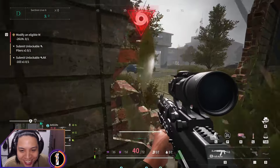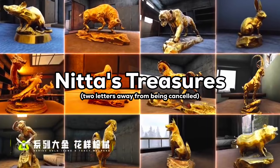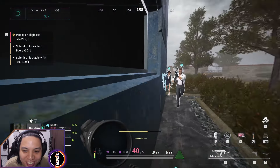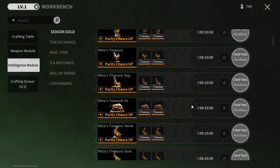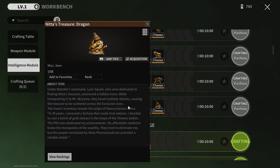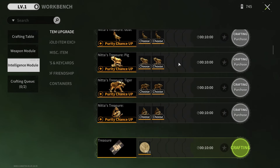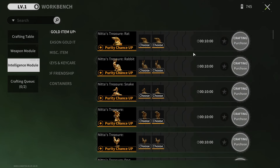First off, we have the Chinese zodiac statues, or as we call them, Nita's Treasures. These are animal statues made of gold with varying values, in gold tier, and they are craftable items as well. They're easy to find since there are so many of them — you'll mostly find them in locked rooms and locked cases. One cool thing: when you pick them up, depending on which animal it's displaying, it will trigger a sound effect of that animal.